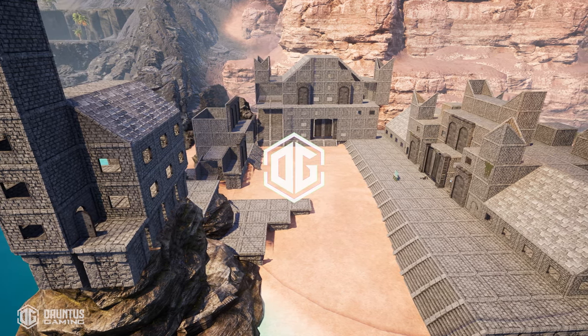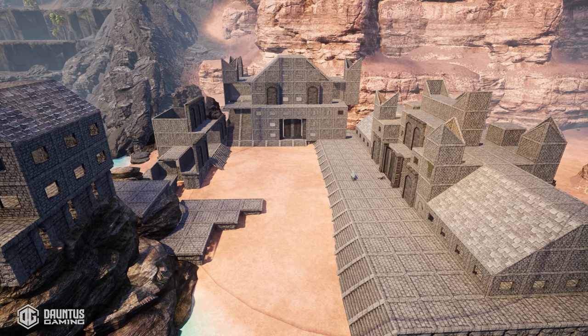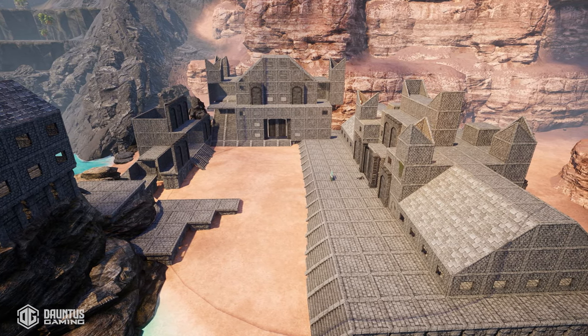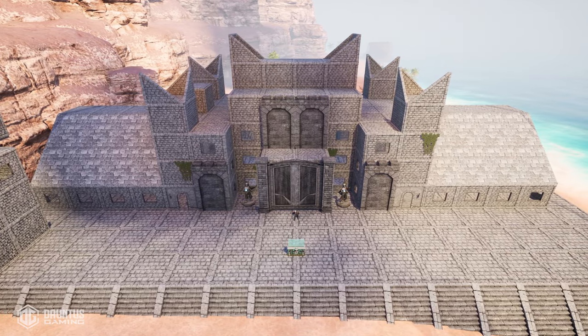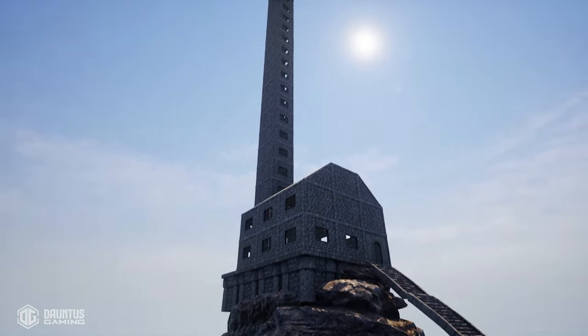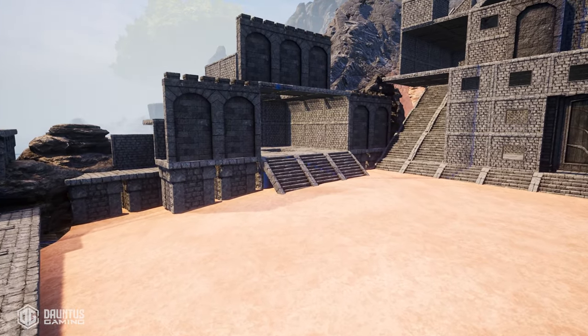In today's video, I show you guys the most insane Palworld base that I've ever created that actually on-site produces 70,000 gold per minute. Yes, 70,000 gold per minute. This base has a massive castle, a super cool lighthouse with an elevator, and a mysterious little dungeon here with a money-making secret.